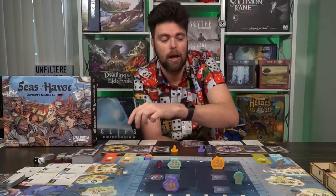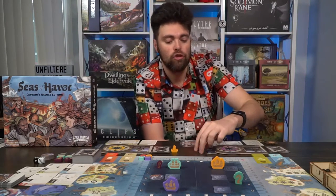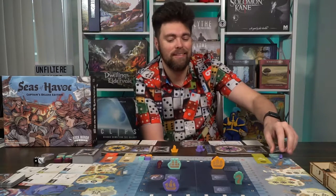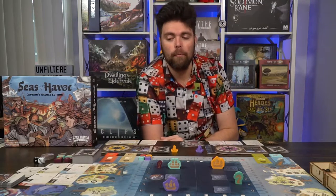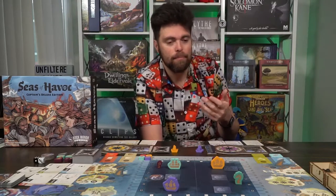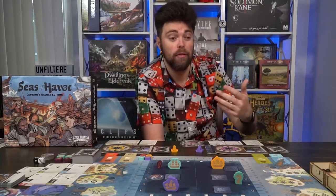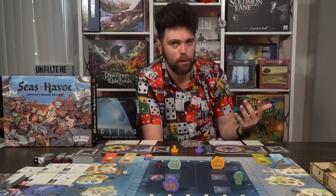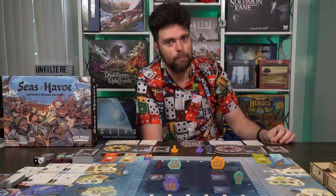The top left and top right portions are flag spaces — when you place your ship on one of them, you simply take one of the flags and put it into your supply. But if anybody places their ship on that space later, they can take the flag from you. The shipyard, sailmaker, and blacksmith are spaces where you'll get resources: the shipyard gives you two sails and a cannonball, the sailmaker gives you three sails, and the blacksmith gives you two cannonballs. For sails you'll rotate the ship's wheel on your main board, you'll take cannonballs from the supply and add them to your cannon, and you'll take coins into your supply.